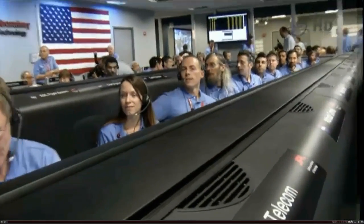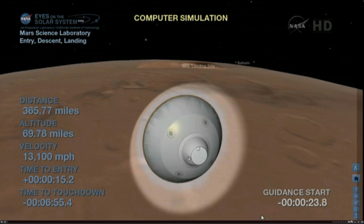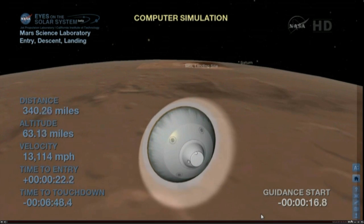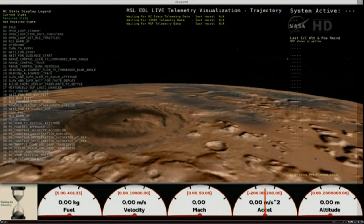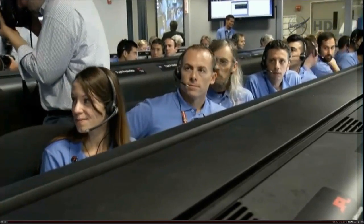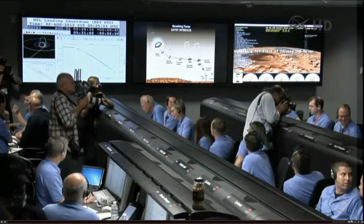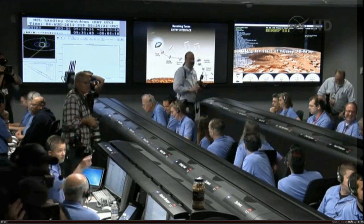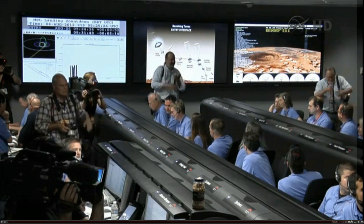Coming up on entry. Vehicle reports that trade or face. At this time, it will begin pressurizing the propulsion system to increase the thrust of the system. We'll use that for all the maneuvering in the atmosphere we're about to do. Back heartbeat tones. We are standing by for guided entry — start of guided entry. We are beginning to feel the atmosphere as we go in here. Vehicle's just reported via tones that it has started guided entry.